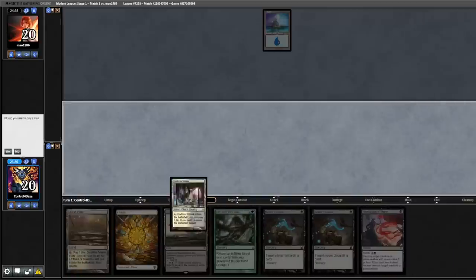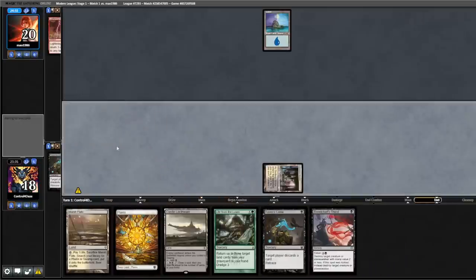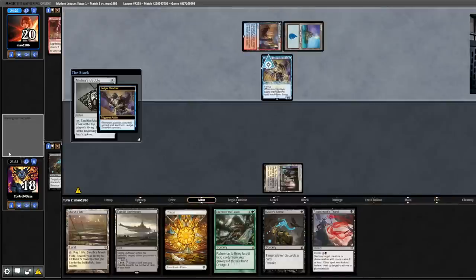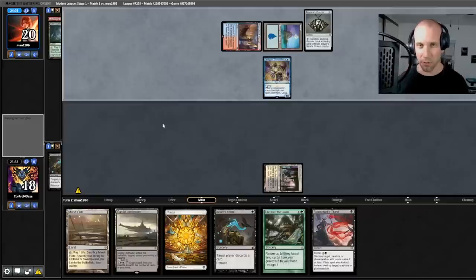Opponent leads on Island and passes. We're going to start inflicting some pain — Godless Shrine, Raven's Crime, discard a Lightning Bolt, pass the turn. Opponent plays Spire Bluff. This is looking like Merfolk Tide. This will be a good test for us to see if we can hang with the top tier of Modern.